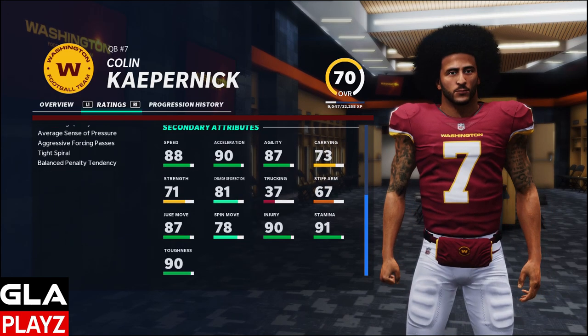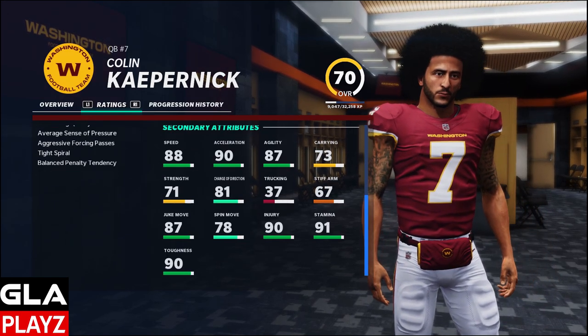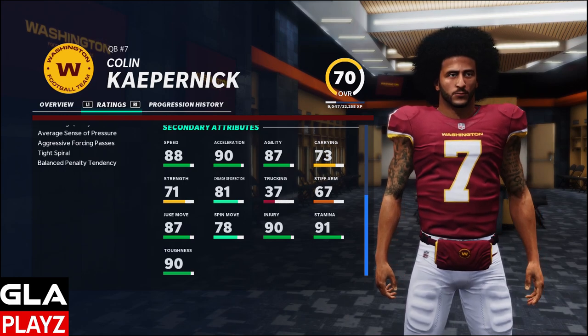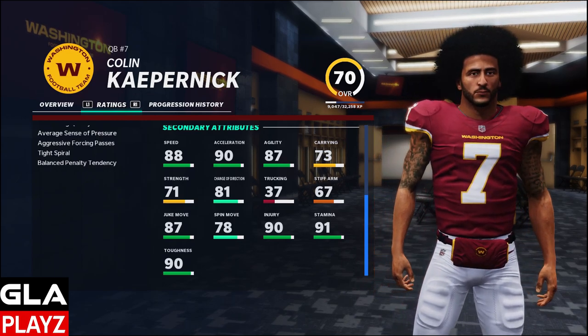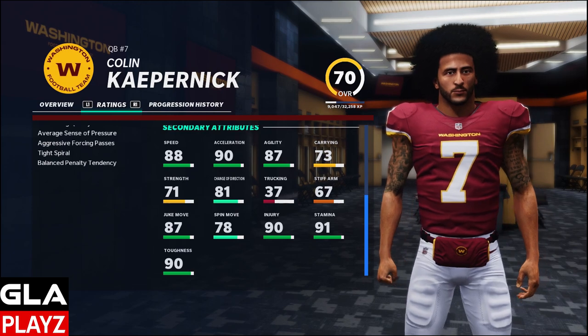I gave him 88 speed and 90 acceleration, so he's gonna be a lot of fun to use. It's cool that they added a realistic face scan of him in this game. Let's go ahead and get started with week one of the regular season using Colin Kaepernick. I'm going to be using the Tampa Bay Buccaneers playbook because it's a good spread air raid offense.